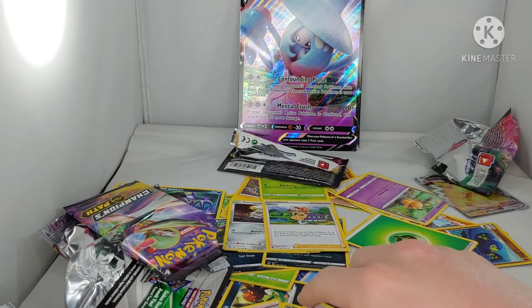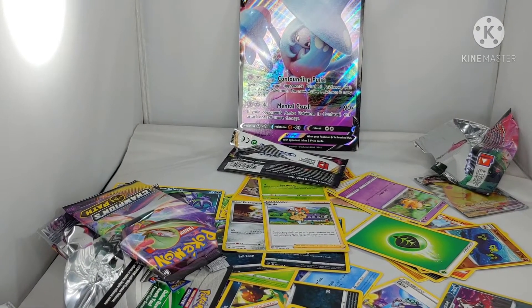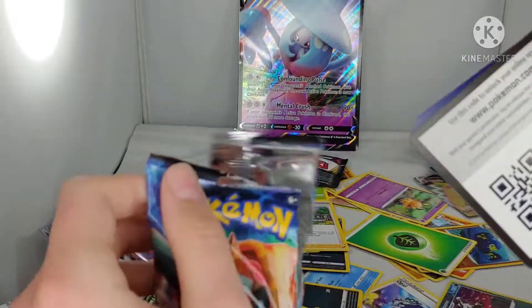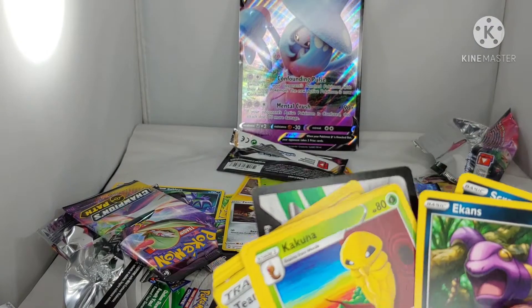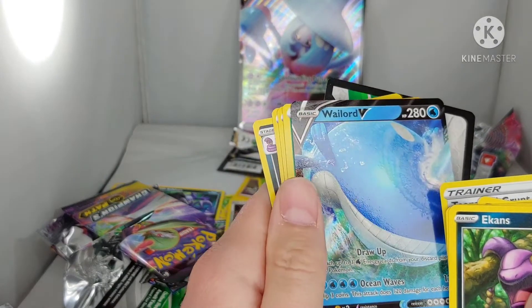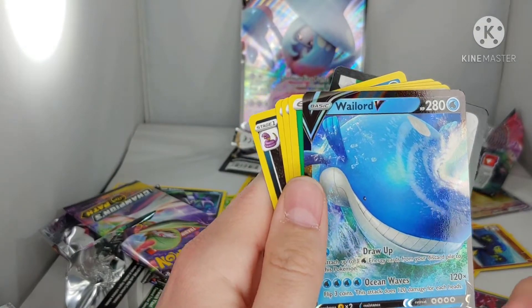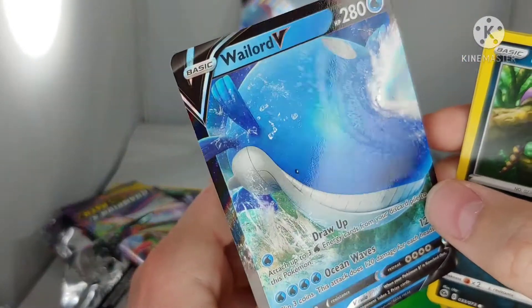Getting a lot of hollos, which is what I usually get. Don't usually get anything else. The final pack — probably gonna contain absolutely nothing. Full Heal, Scraggy, Hawlucha, Kakuna... Wailord! We got a Wailord over here. Okay, at least that's something.